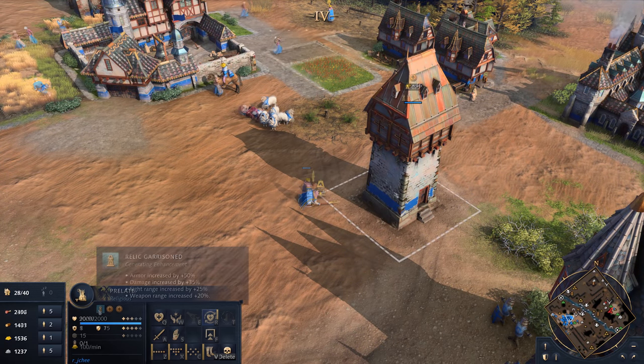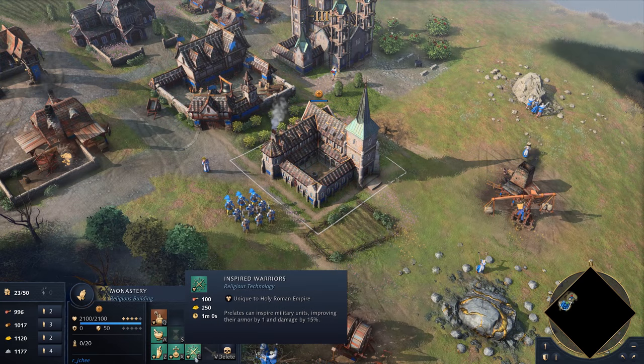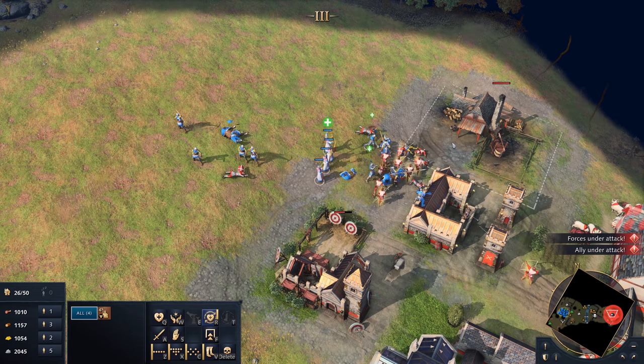Additionally, Prelates can garrison relics into defensive buildings to increase their strength further. When upgraded, Prelates can inspire military units, boosting their combat capabilities to dominate the battlefield.